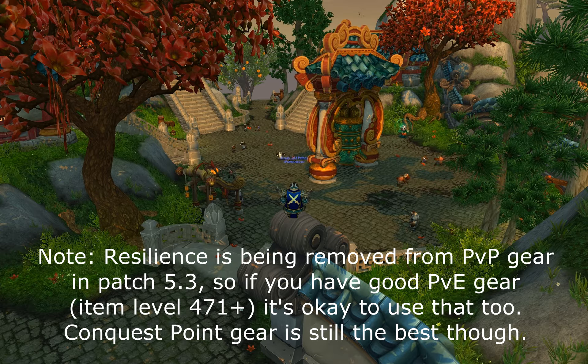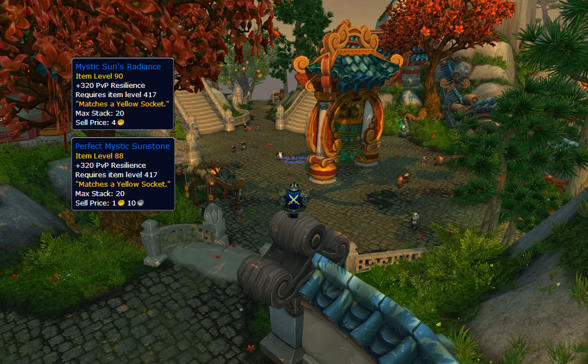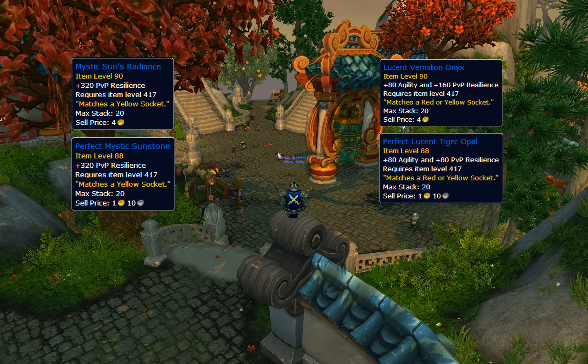Once you've got your gear, your next step is to gem and enchant it. I'll talk about gems and enchants for Monks in more detail in a future video, but you generally want resilience and agility over everything else. The gems most people use, and are going to be using almost exclusively with patch 5.3 and the nerf to PvP power, are the pure resilience ones and the agility plus resilience ones.